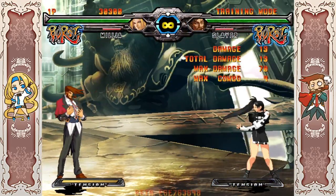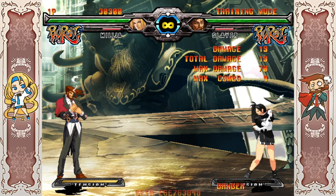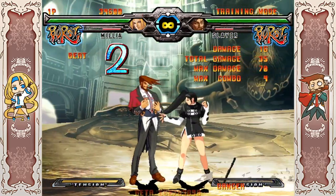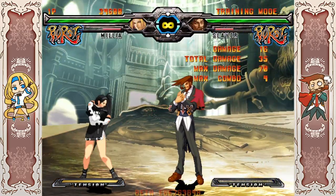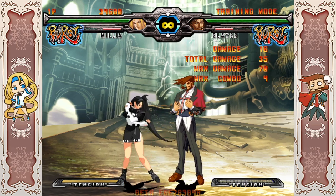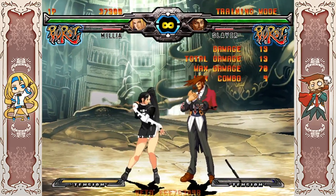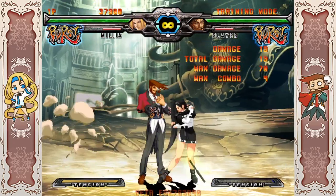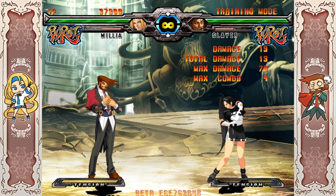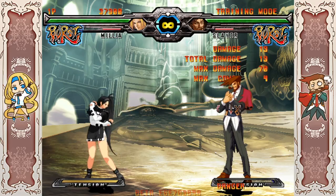K-PIN is not very important for neutral because the angle is very awkward, but it's pretty good for pressure — you can do a Tiger Knee K-PIN and pressure from that. One very common pressure sequence in Xrd is a ground string into S-PIN rising, but in this version when you do S-PIN she continues rising and ends up really high by your opponent's head — a very awkward position. In Xrd you'd be directly on top of them. So S-PIN in pressure is not good in this version; use K-PIN instead.